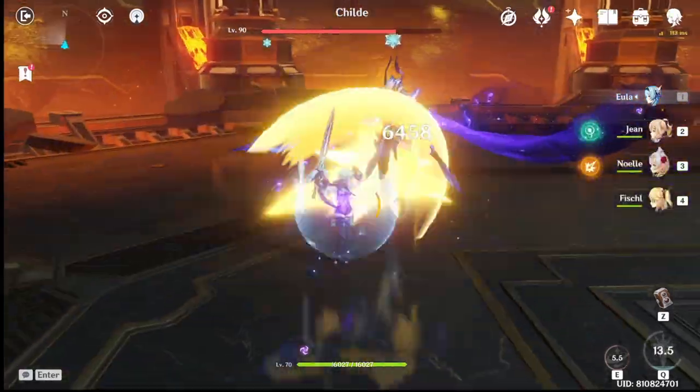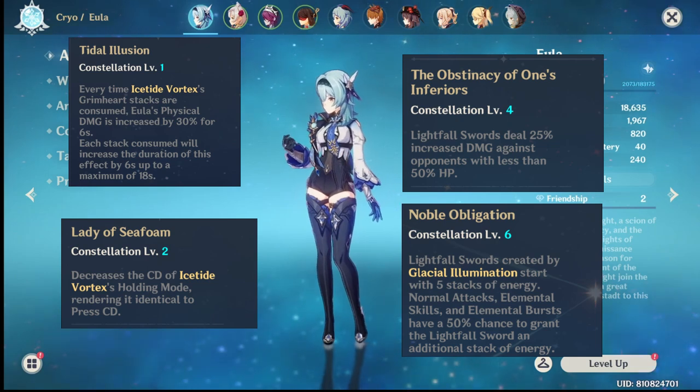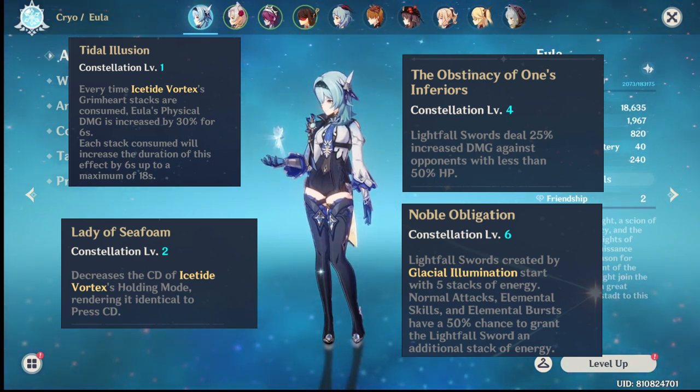You won't be able to get her in the standard banner because Mihoyo doesn't like that. She is not constellation dependent — you can do big damage with just four-star weapons. Higher constellations will improve her overall damage potential and skill rotation management.